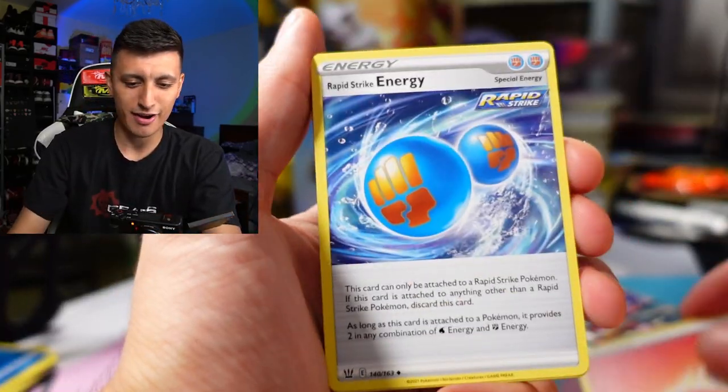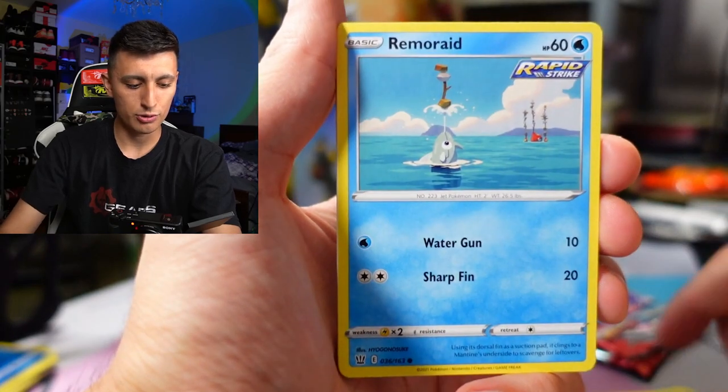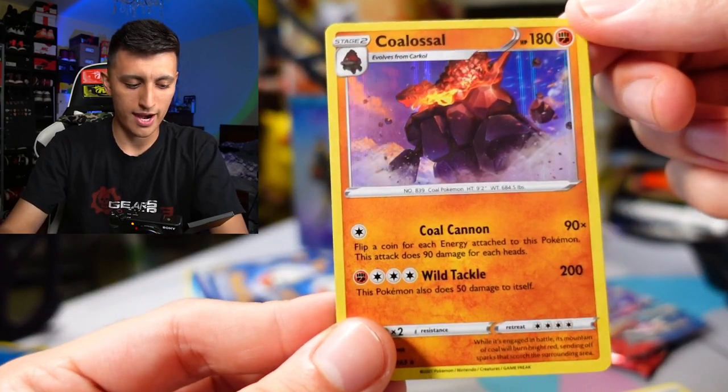Next pack of Battle Styles: we've got a Fire Energy, Rapid Strike Energy, Exp Share, Carkol, Lickitung, Zubat, Remoraid, an Onix, Mawile, Indeedee, and a Colossal holo rare. Not bad — I'll take the Colossal holo rare.